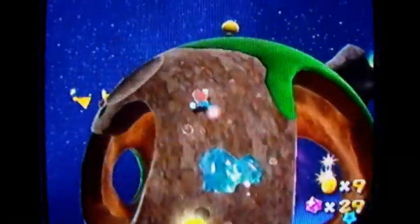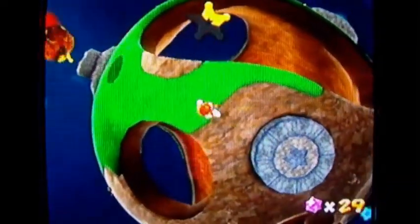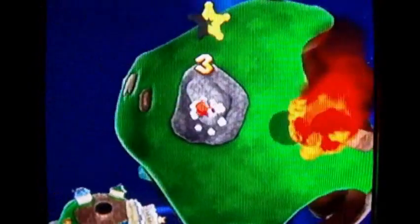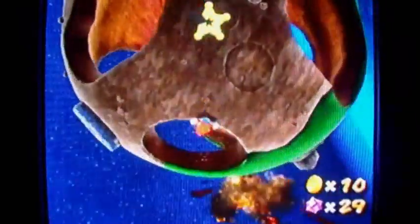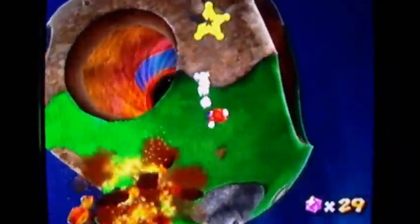Just listen to this soundtrack to believe it. To do the ground pound, jump and then press the Z button in midair. Now we're collecting star pieces to create a sling star — this is part of the game's exploration gimmicks. Don't fall in these holes by the way — there's a black hole down there and that won't be pretty.